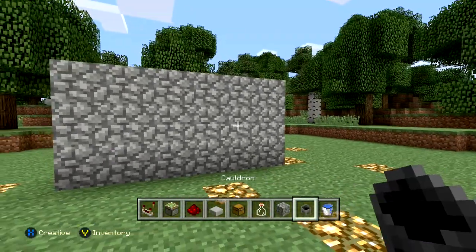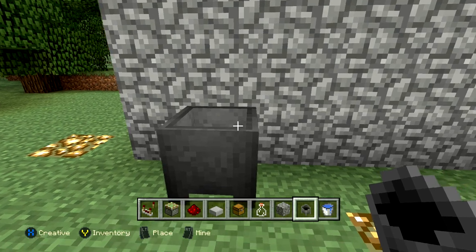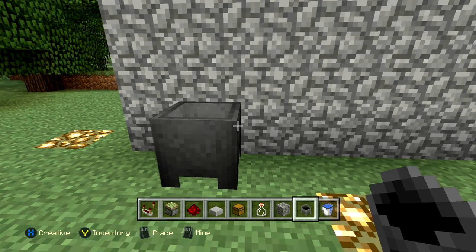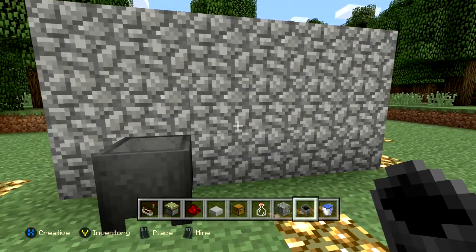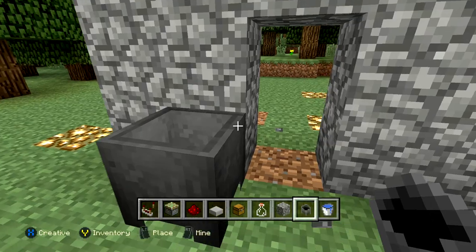Wherever you want to put your secret base, all you want to do is place down a cauldron. I'm going to put it in the same spot I just pulled it from, but you can put it wherever you want your entrance to be. One block to the right of wherever you place your cauldron is where your entrance is going to be, so keep that in mind. Then go ahead and dig out two blocks right here behind where the cauldron is.